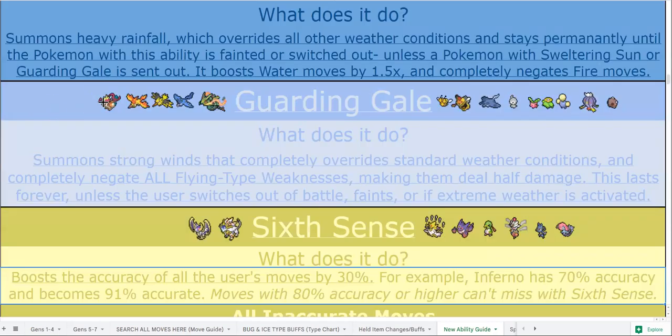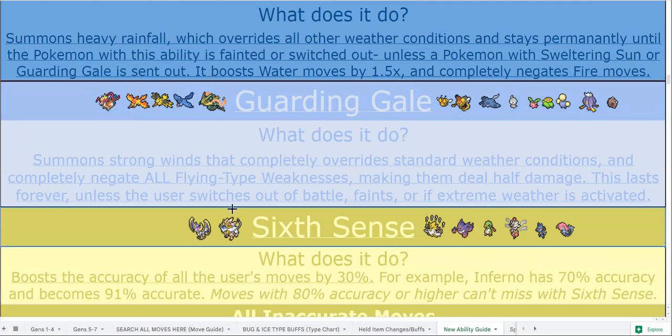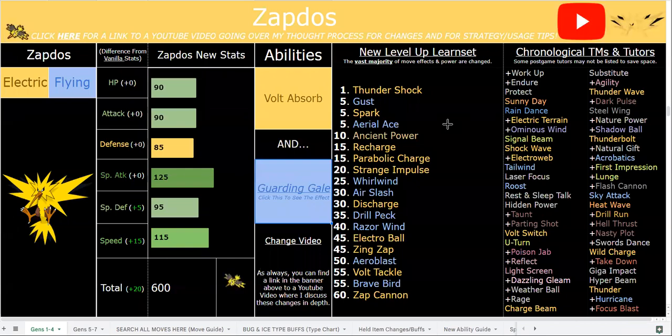As for Garden Gale, you can use Weakness Policy — it's pretty cool because the AI will still click the super effective move on you. Your bulk isn't the craziest thing on the planet; it's solid, especially with investment, but it's not absolutely absurd. You do have much better speed. Zapdos is great in rain — you've got hurricane, thunder, weather ball, roost, parting shot, all types of great utility moves like Strange Impulse and Parabolic Charge, and priority moves like Shockwave. So yeah, he's got lots of great options.